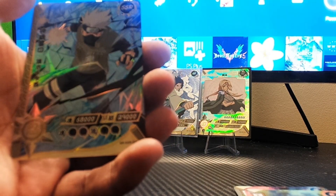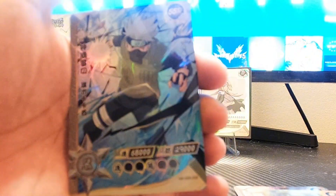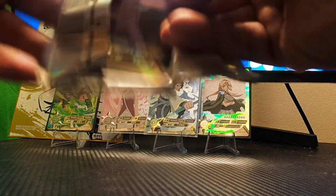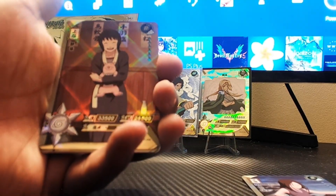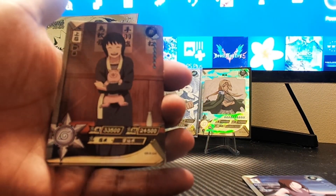Our hit card is an SSR of Kakashi Hatake — okay, Kakashi Sensei. Pack number eleven, kings and queens as I like to call people. We got Hanabi, and Shizune with the pig — I think the pig's name is Tonton or something like that.